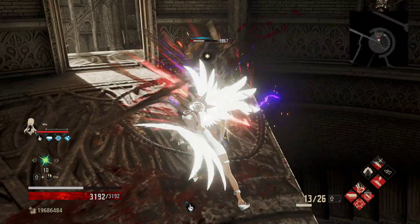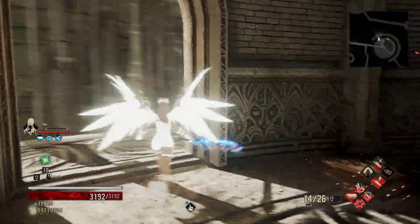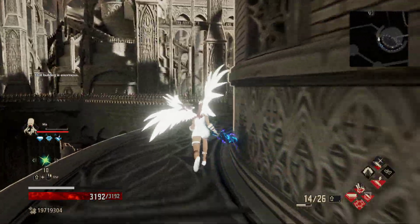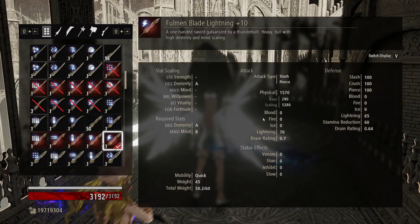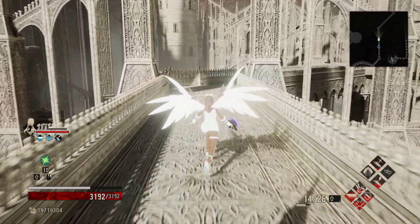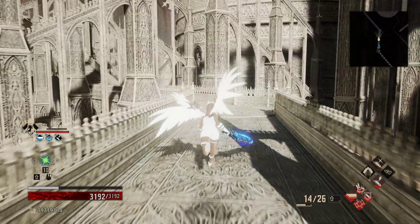The pierce attack does 3,300 to these ladies since they are weak to pierce lightning — that actually just destroys them. So looking at our damage value: we have 70 on lightning and 1570, but we did double damage to her because of her lightning weakness as well as the pierce weakness — so that's very, very good.